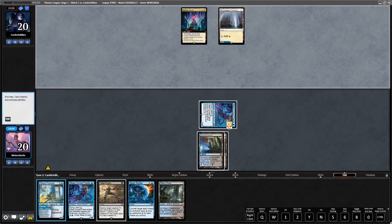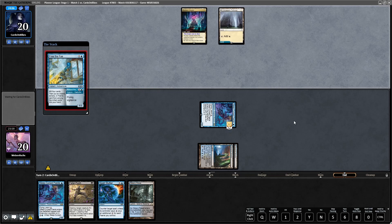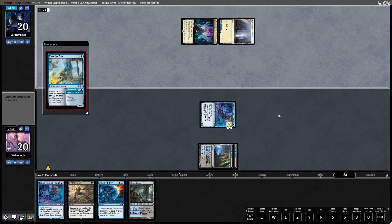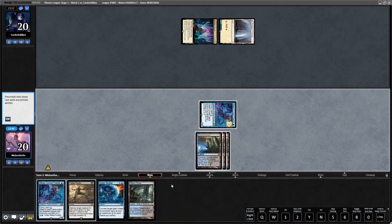Blue-white pathway and nothing else — they just passed the turn, so let's free some fairies. Discontinuity — so we are definitely playing against some form of Lotus shenanigans here.